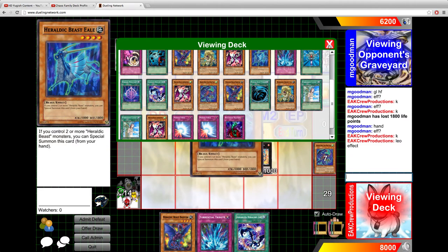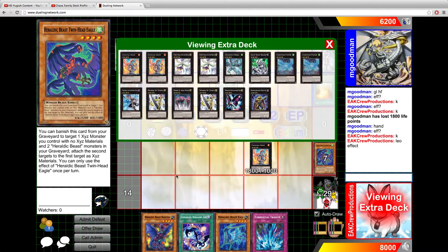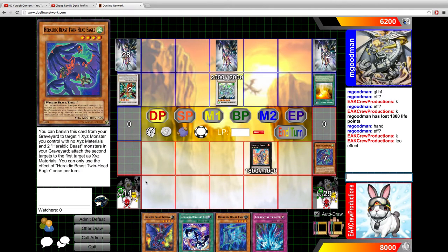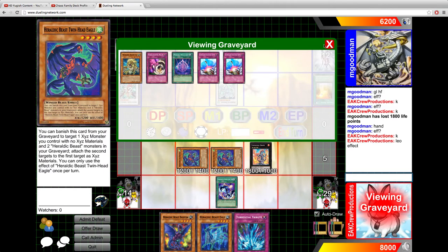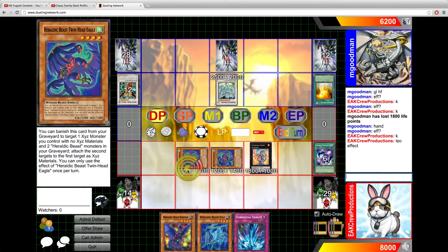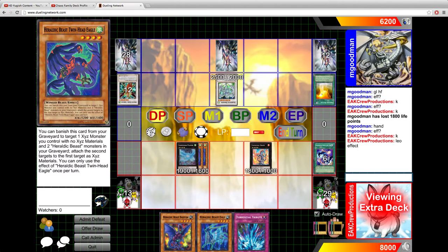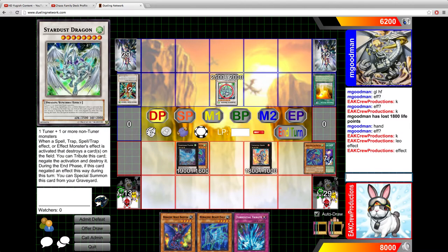That will allow us to add another Heraldic to our hand. Now we could go for an overlay here. I do have two wins now — that was the main point behind that. I was getting these guys into the grave because they are two wins, so they can channel the power of Lightning Clover. Shidori! And we can detach that and send it to the top of the deck.